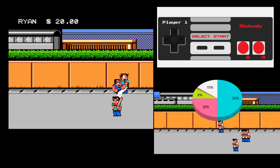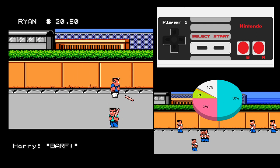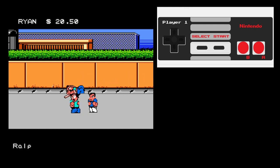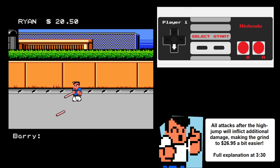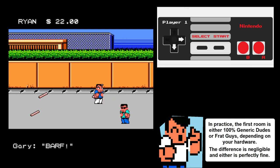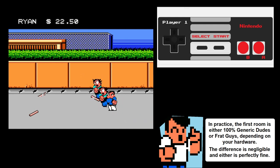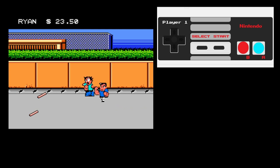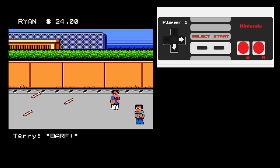You start running by mashing right, and about a second after the screen scrolls right, press A and B to do a high jump. You begin with $20 but need an additional $6.95 to purchase Stonehands. You lose half your money when you die, so just grind the cash on the first two screens to get it done before anything else. When you've collected at least $24, exit the room to the right.